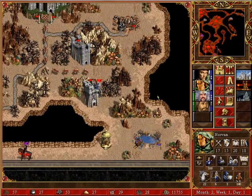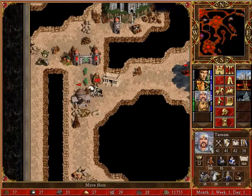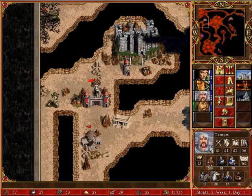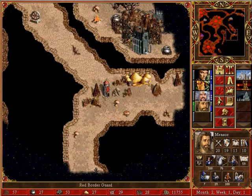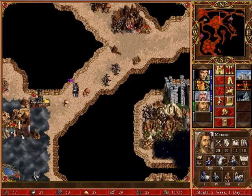I'll probably have to at least pick up a few reinforcements from our starting castle. Looks like we can go through there — no idea what that quest guard is going to want. Charna is blocking the way again.